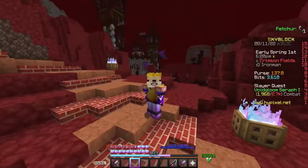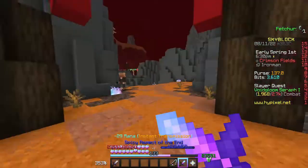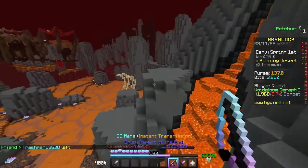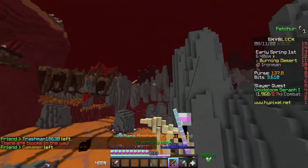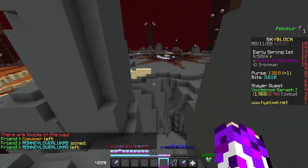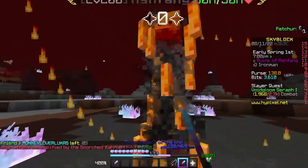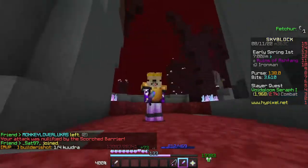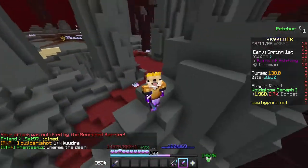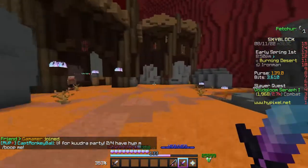Barbarian is the easier faction to join. If you join Mage, you have to kill Ash Fang, which is a really annoying boss - you basically need a large party. With the Mage path you also have to kill every single mini boss plus Ash Fang. As you can see here, if you walk close to Ash Fang he spawns a ton of blazes - he's very painful to kill. If you're doing this on Iron Man, do the Barbarian quest line; it'll be much easier.